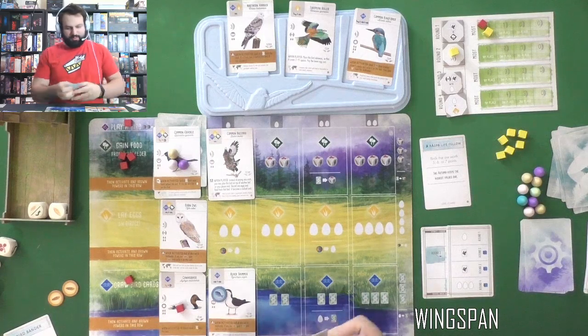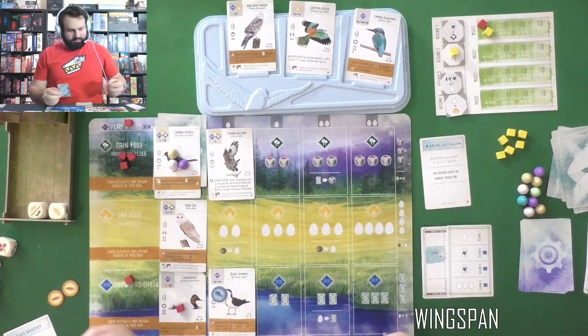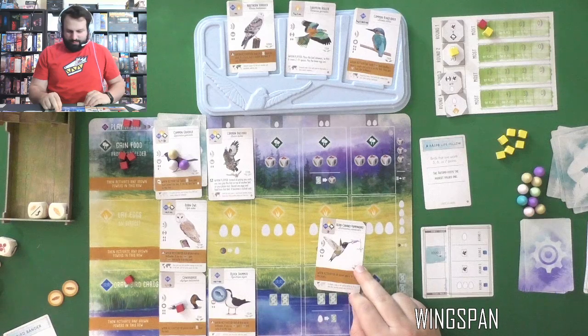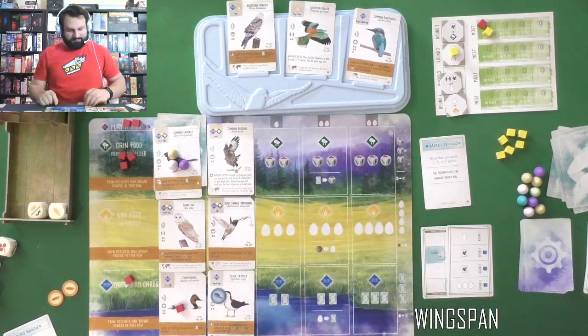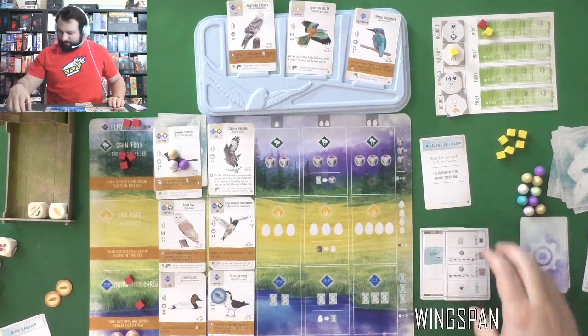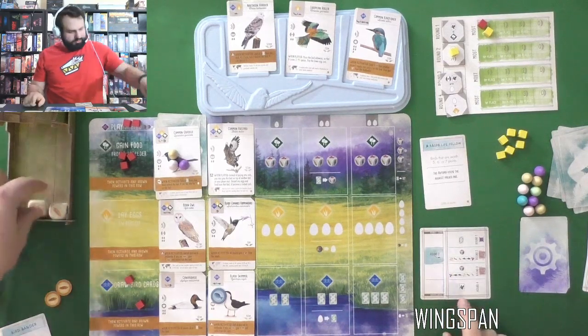I probably would have wanted one of those but I have enough cards right now. Can I play any of my cards? I can — so I'm going to spend my last food to play a bird. We're going to play the Black-chinned Hummingbird, and we'll put it in the egg section because it can go anywhere. That is my last cube, so let's give the Automa one last turn this round.